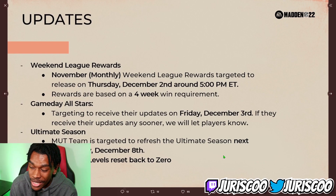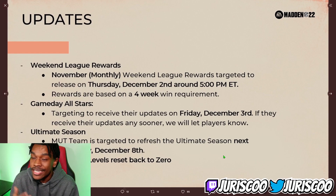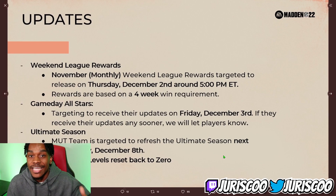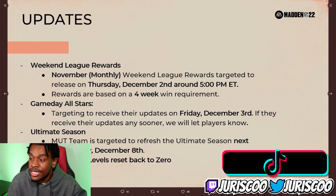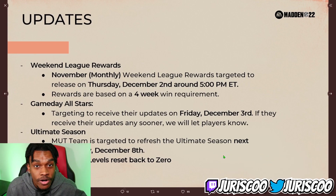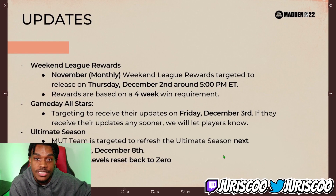If it doesn't drop next week, I honestly wouldn't understand it at that point because they really need to get this out. Next week will mark around 60 days since Ranked dropped on October 12th. These seasons are typically either 30 or 60 days — never 90. So 60 days lines up perfectly for a season change. I'm expecting the new Yard season to drop alongside the MUT season reset next week, bringing new Ranked changes, a new venue, and all that.